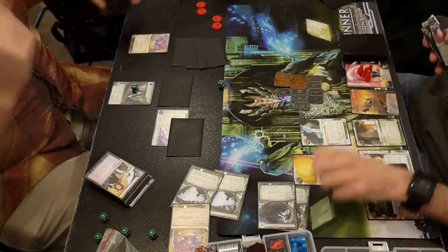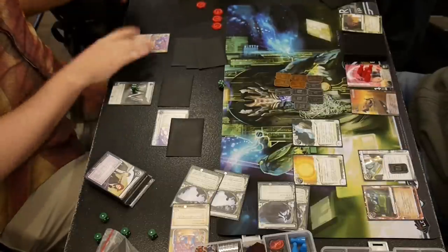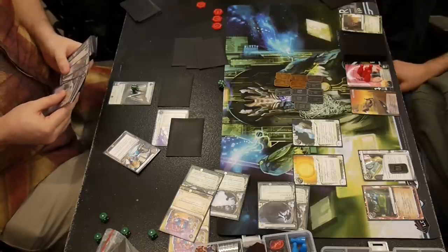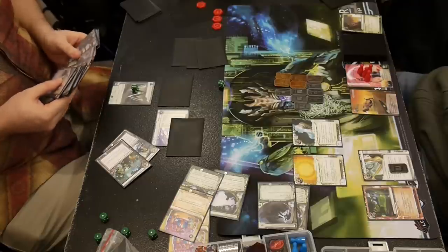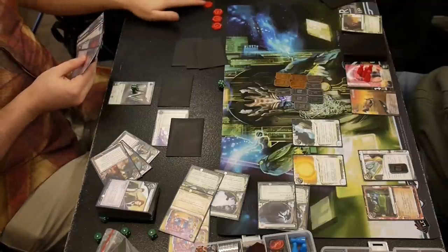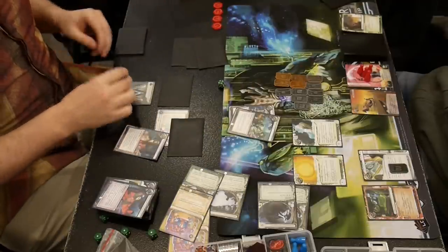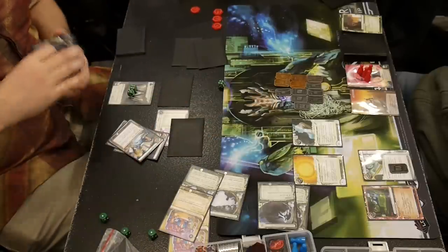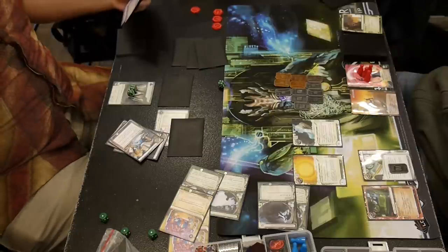It's still his turn — he has two clicks. There's a Jackson Howard on the table and two Accelerated Diagnostics in hand. I'm just Clone Chipping an Inti in between his clicks because that's the only thing I can do. My game is over. He messed up a little — he was like, 'play Accelerated Diagnostics,' moved a click forward, then realized he had to use Jackson Howard first, then played Accelerated Diagnostics again and moved two clicks forward for one card. But the Subliminal Messaging from the Diagnostics pile gives him a click back. The Hedge Fund gives him money, and Interns puts the third Jackson Howard onto the table.